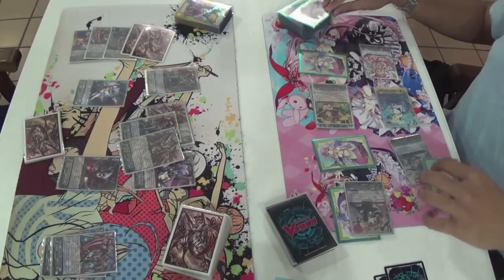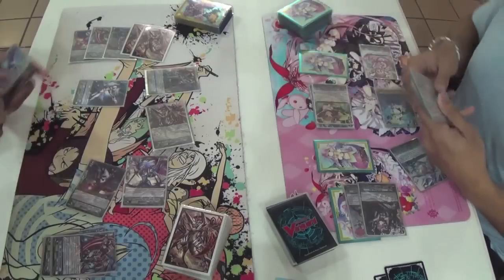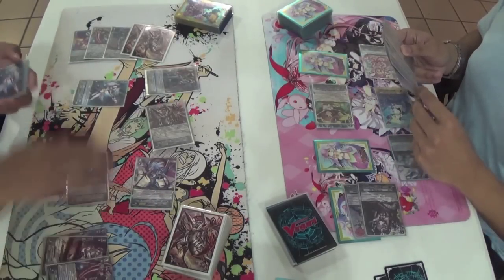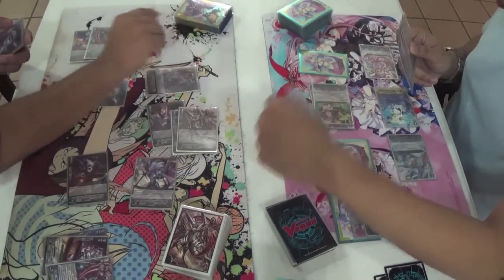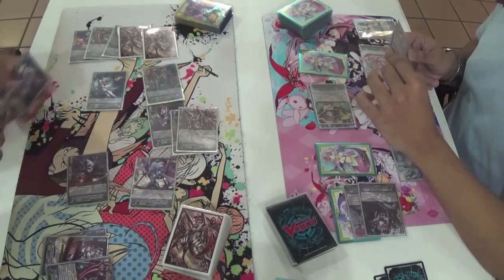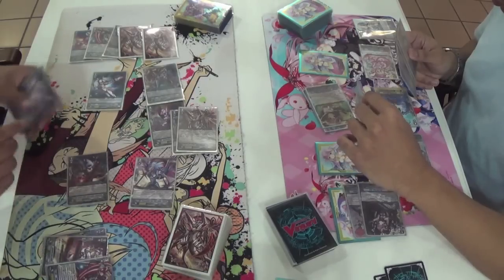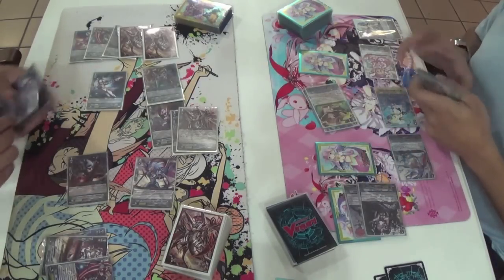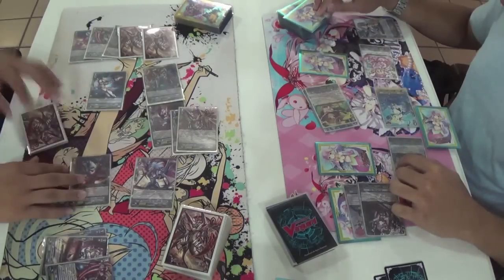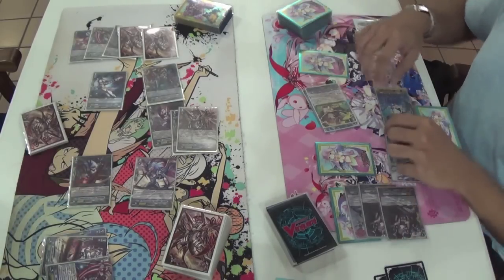Drive check — we see two blanks. I would no-guard the first one and then guard the next one, but I guess he wants to guard both because he's afraid of taking damage. He actually chooses to take it.